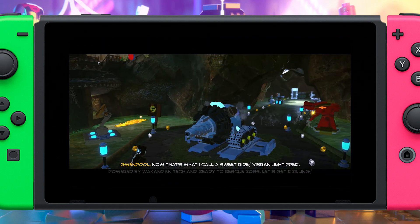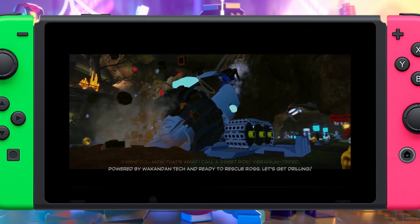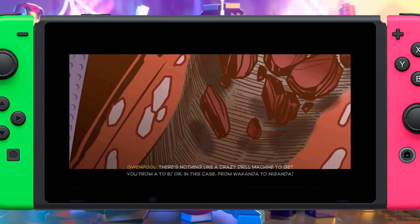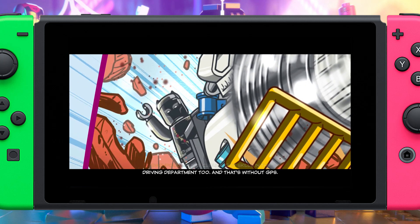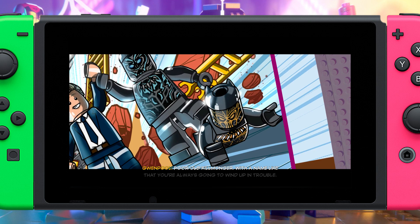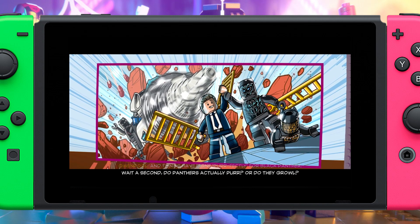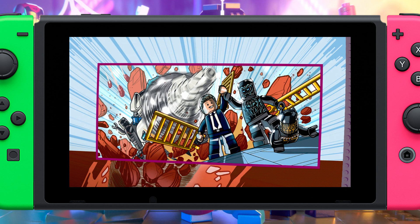Put our drill back together, baby. Now that's what I call a sweet ride — vibranium tipped, powered by Wakandan tech, and ready to rescue Ross. Let's get drilling! There's nothing like a crazy drill machine to get you from A to B — or in this case from Wakanda to Naganda. Shuri's clearly got skills in the driving department too, and that's without GPS. Everett K. Ross looks in good shape following his harrowing ordeal.